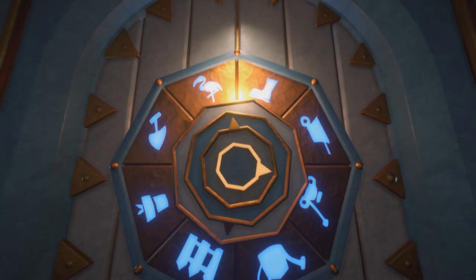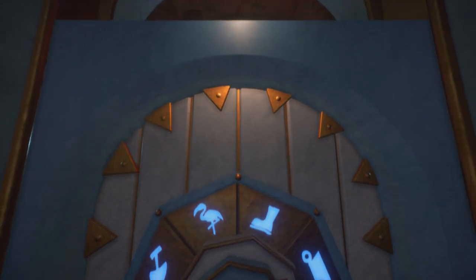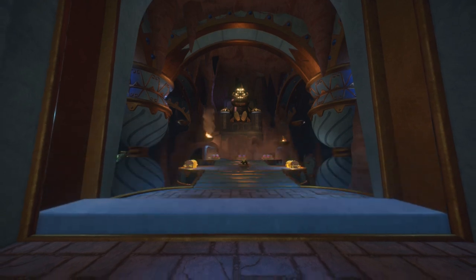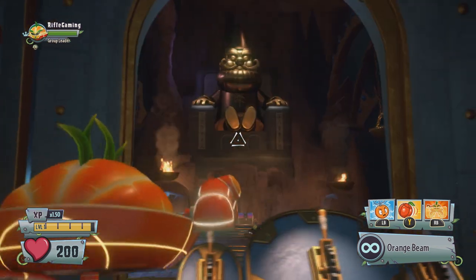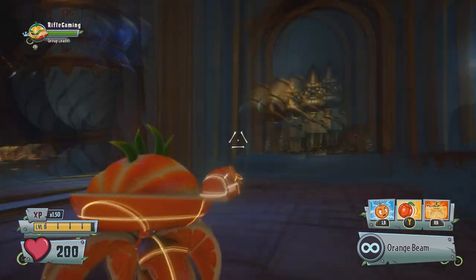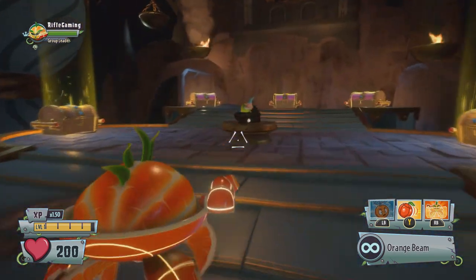Once you enter watering pot, flamingo, picket fence, and garden pot, you should get a cutscene of the door opening. This is where that big smile should be on your face after collecting those 54 golden gnomes. You should be excited entering this room — you'll be able to buy tons of stuff with all the treasure inside.